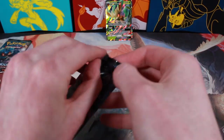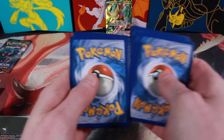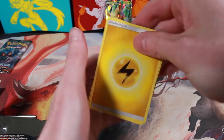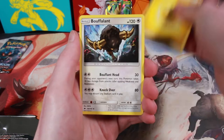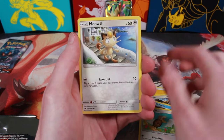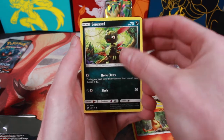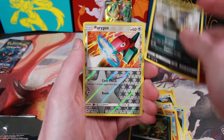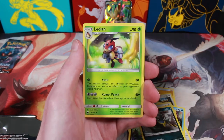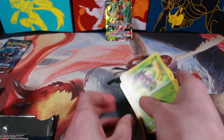Two packs left. Can we get anything? Lightning Energy, Bouffalant, Pansear, Noctowl, Meowth, Crabrawler, Charmander, Sneasel, Alolan Grimer, Reverse Holo Porygon, and a non-holo Lycanroc. Man.